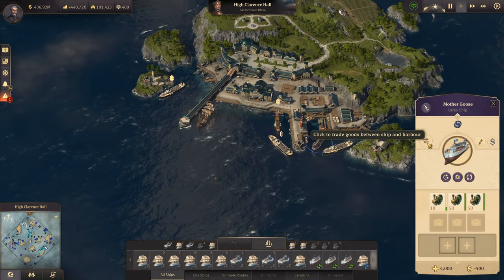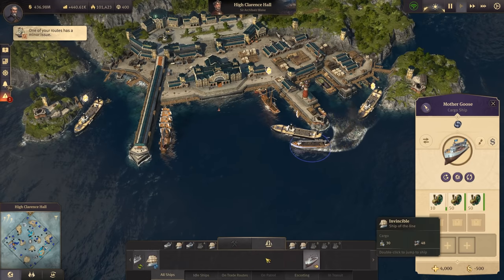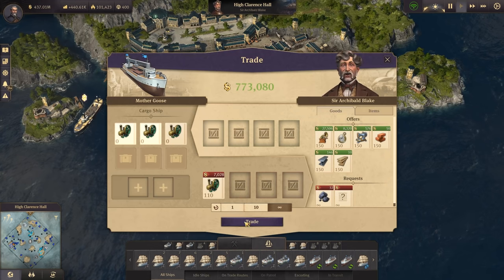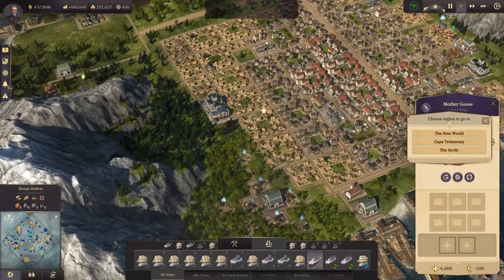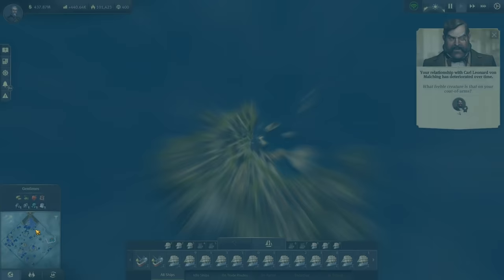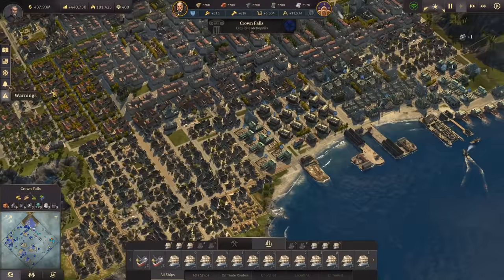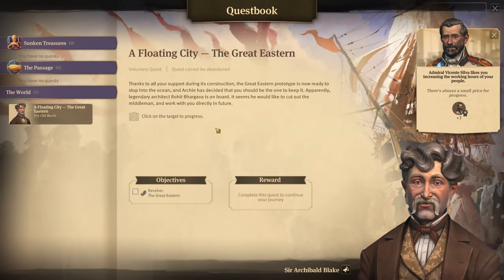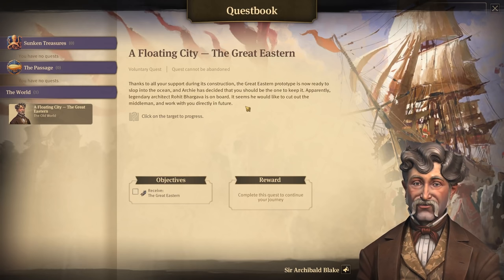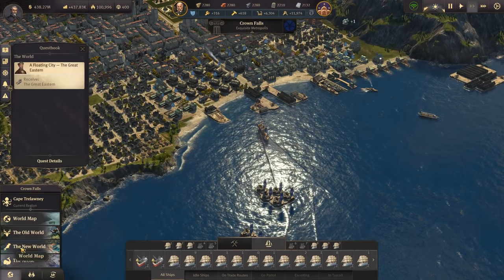Do we get the Great Eastern out of this one? We do have the Great Eastern mod but it's no longer working, so all my Great Easterns disappeared after the new game. We need to purchase or build it again probably. Let's check Cape Trelawney docks - we cannot build it so far. Perhaps we get the blueprint soon. And there is the quest already - a floating city! Great Eastern: thanks to all your support during construction the Great Eastern prototype is now ready, and Archie has decided you should keep it.